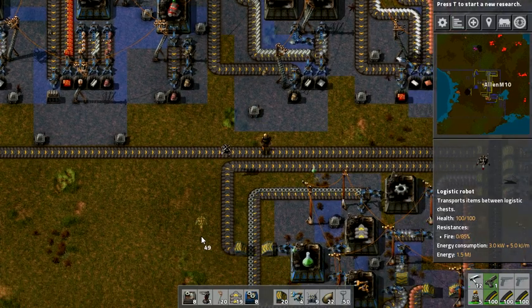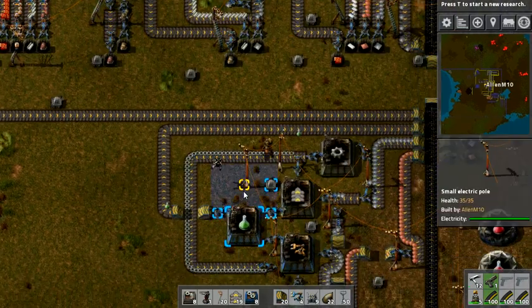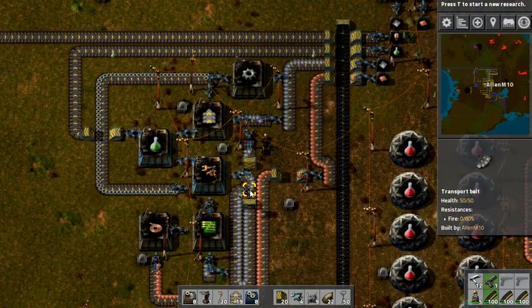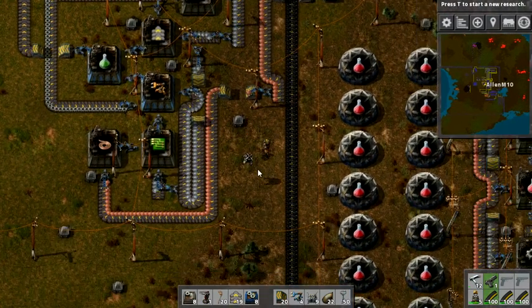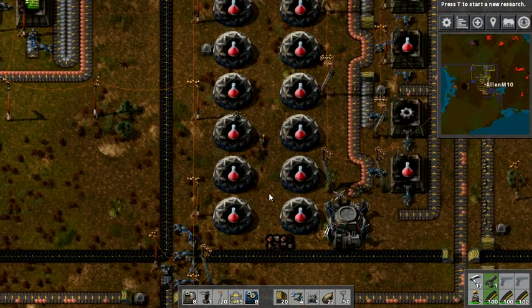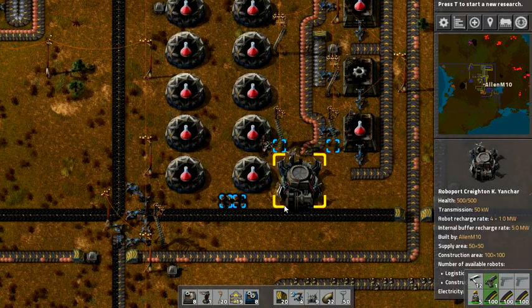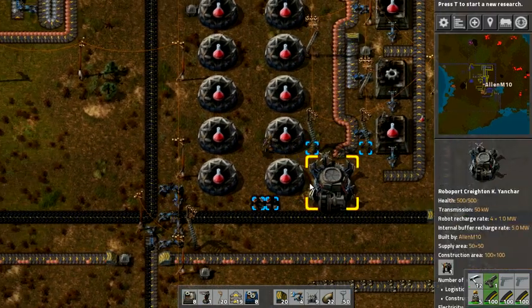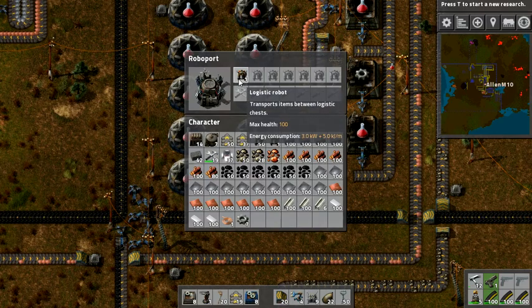Boom! Where's he going? Is he going to the roboport? He's kind of hovering along. They do fly! Yeah, he's definitely going to the roboport. Oh, it makes cute little noises too — did you hear that? Well, he's gone now.